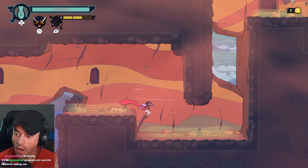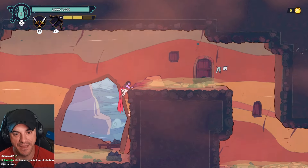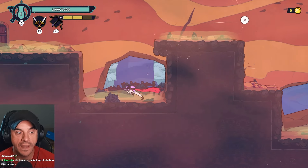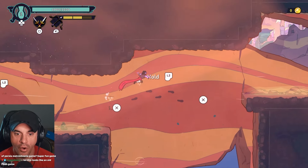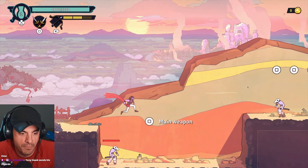Ninja guy, wall runs - okay, now let's see how rogue-y they can make it. It looks good, feels good, but does it got the rogue? Wait, you can wall run? Holy matrix - I don't think I've ever done that in a game before.